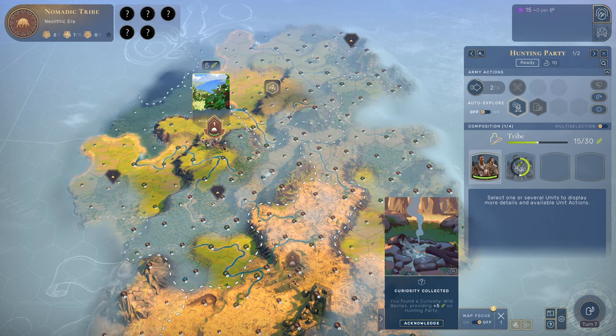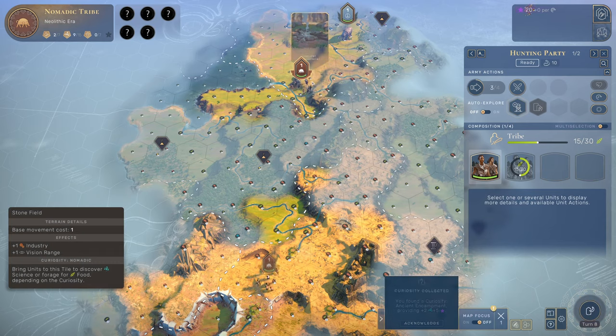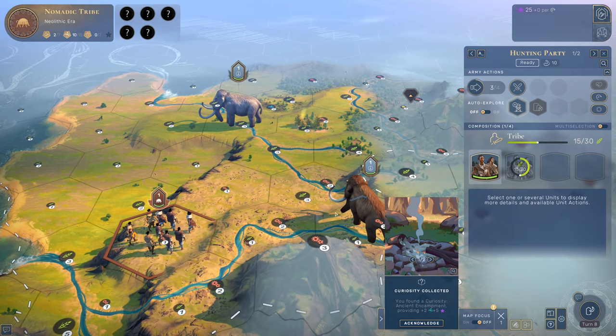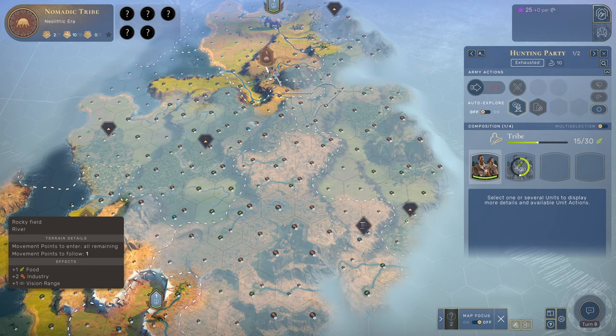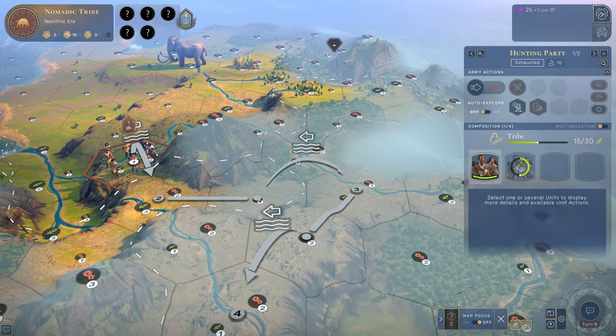Up here, the question marks are the civilizations — or tribes right now — we haven't encountered. There are random animals walking around that you could hunt; this is a mammoth. It's peaceful so it won't attack us, but it is definitely stronger than our little tribe. Fighting is also quite different than Civilization. Going up hills or over rivers costs more movement time and energy, making it a little more strategic with fortifications and such.